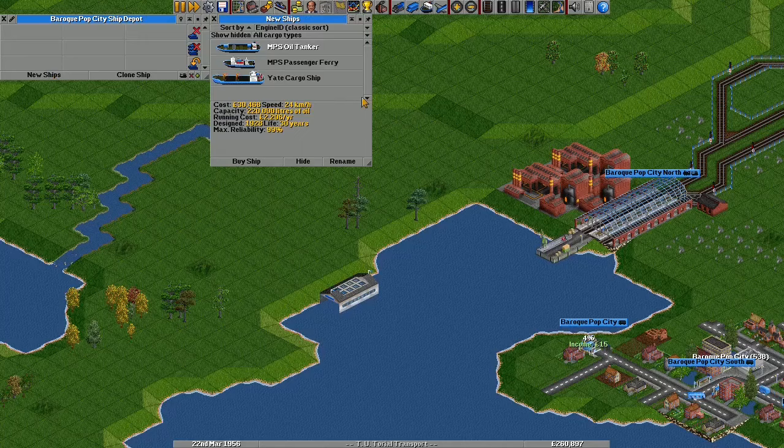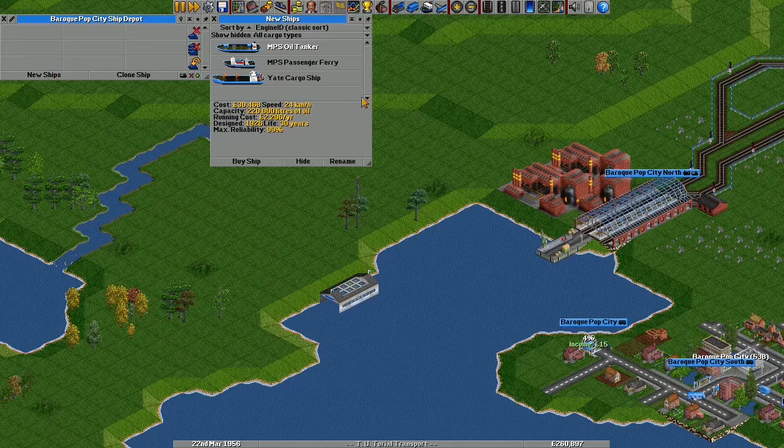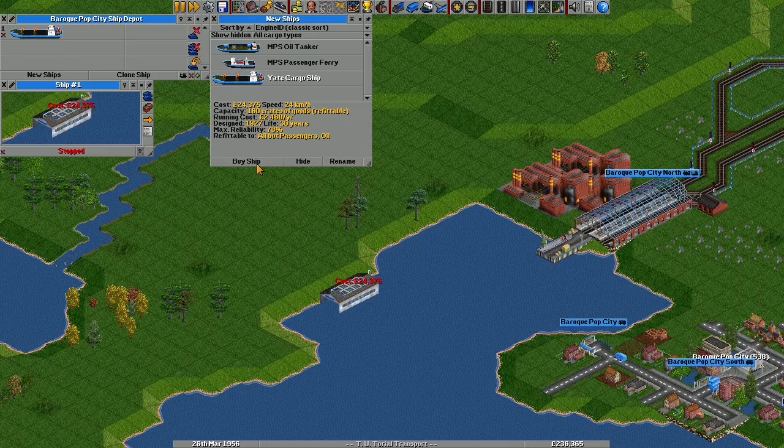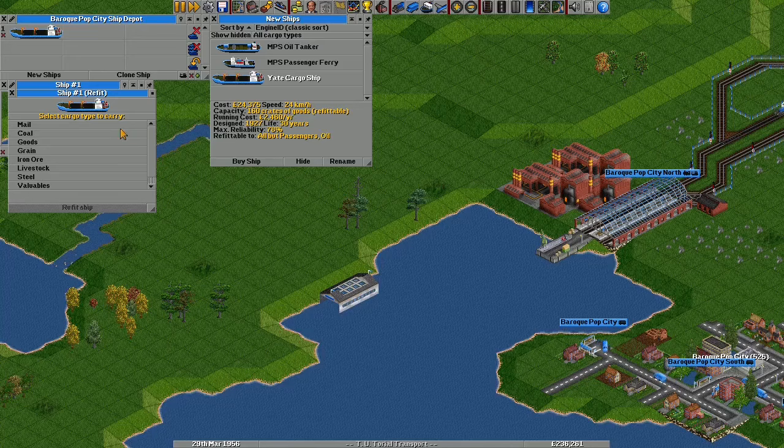When I go to build a ship, I don't have ships for every type of cargo. Instead, there's this magic bit of text next to the capacity of the Yate cargo ship: re-fittable. If I buy one and then click on the crate icon in the vehicle window, I can choose all sorts of cargoes to carry. For this route I need steel, so I select that and click to refit the ship. Next, I tell it to load at the steel mill and unload at the factory.